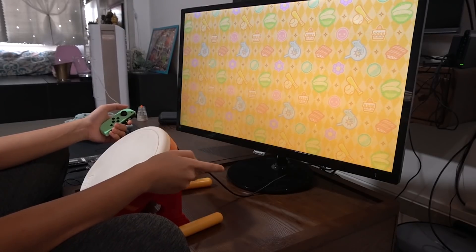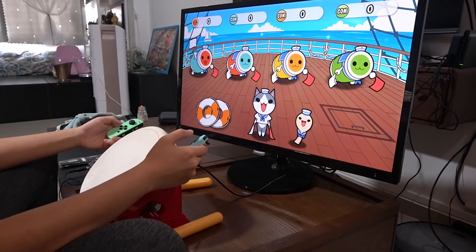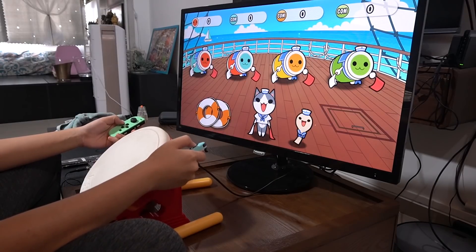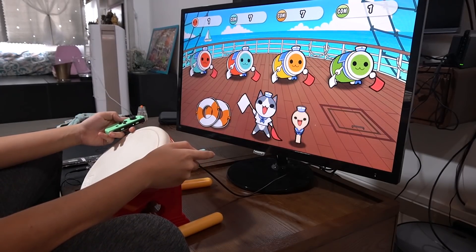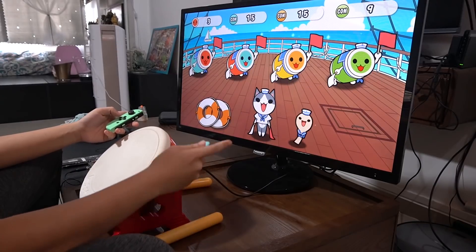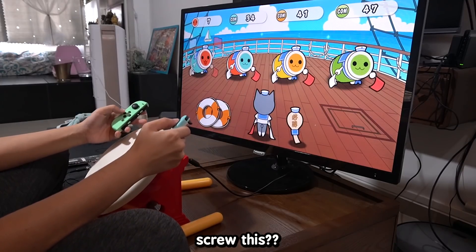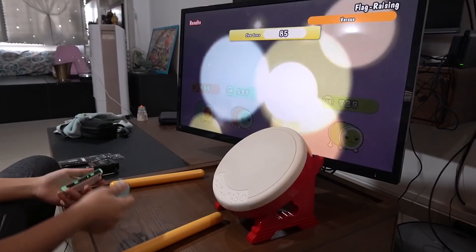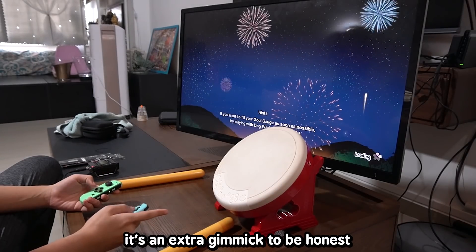Flag Raiden is another cool party mode. This is for the left side. Oh, this is tough. I'm horrible at this — I didn't even clear it. The clear score is 85. But yeah, that's the party games. It's kind of an extra gimmick, to be honest.